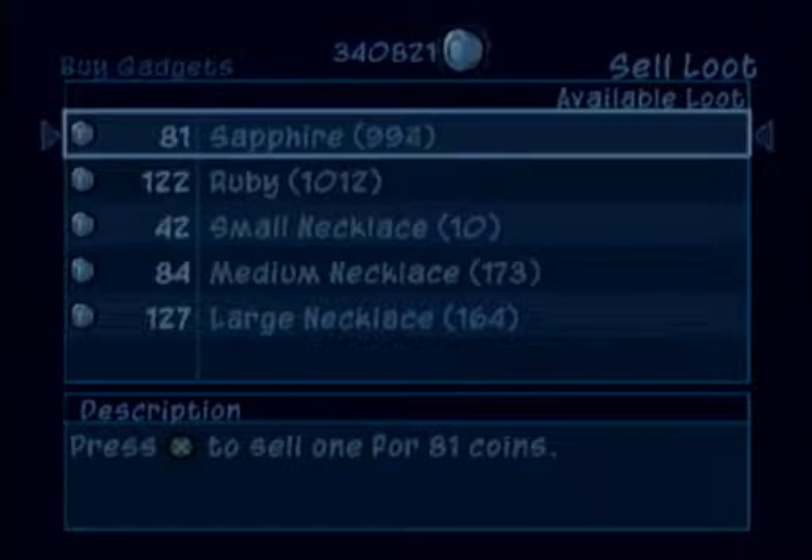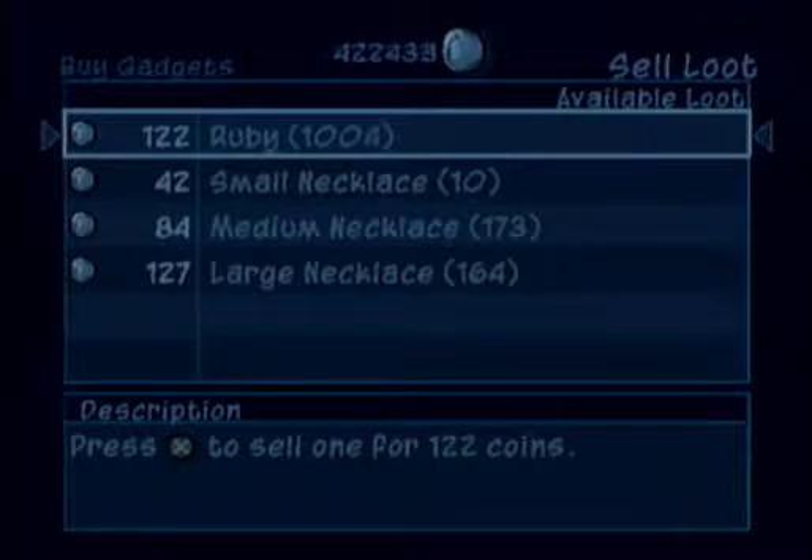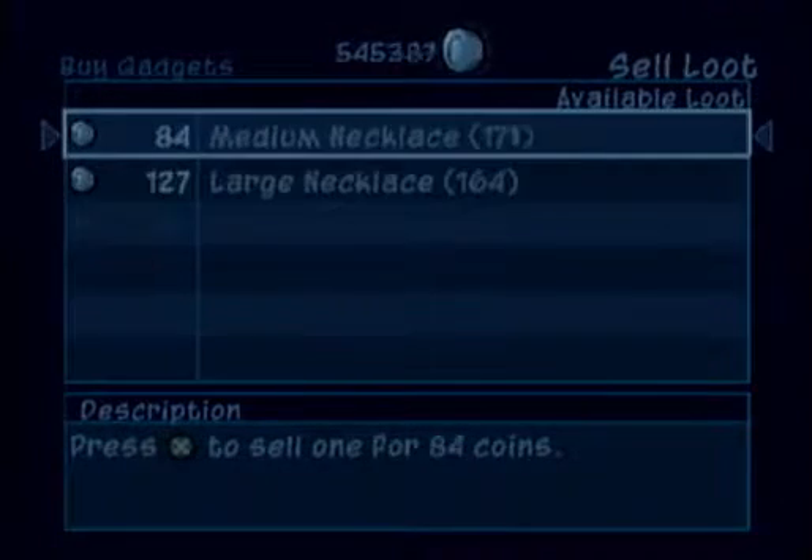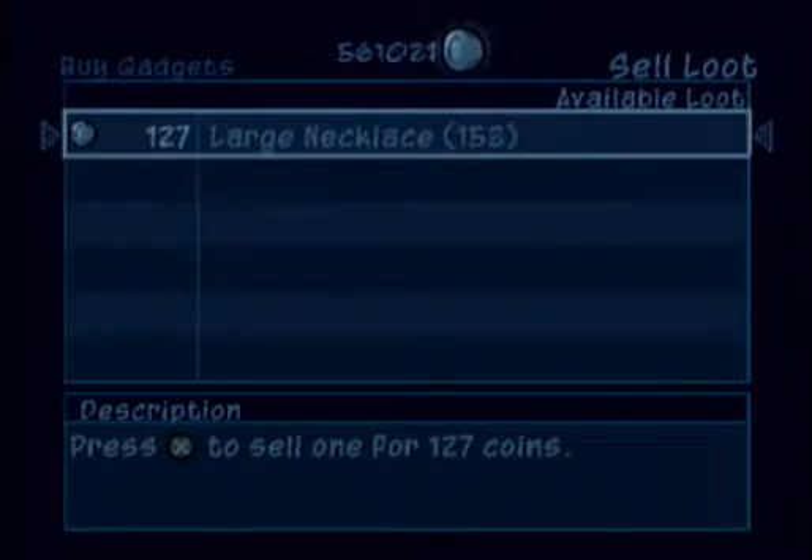I thought this was the limit, but apparently not. All the sapphires are now finally gone, and all these monster rubies that really give a lot of coins — we easily have over 120,000 coins worth on all these. With the rubies now finally almost gone, it's time for the lesser stuff. And finally the very last item — this really kind of wears out your hand, doesn't it?